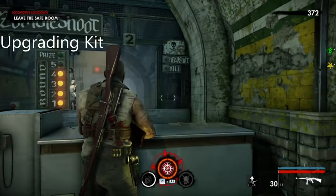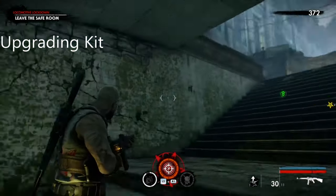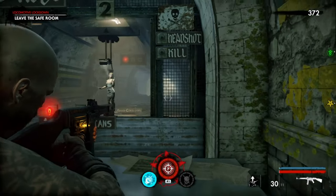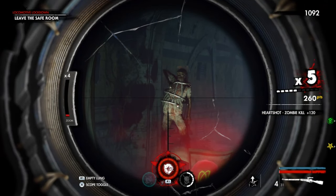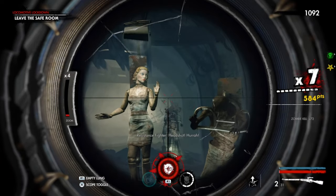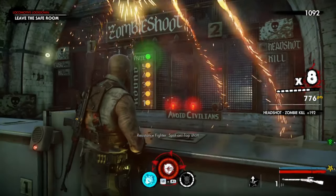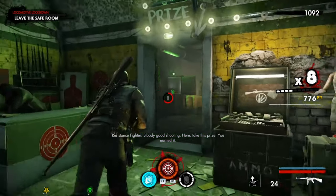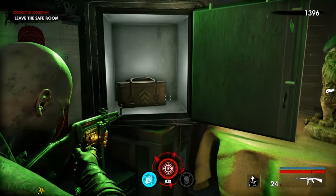Okay guys, for the second upgrading kit in the chapter two area — the first one you get up there, this is the second one. You come down to the shooting range and you do his prize challenge. There we go, we have completed the shooting range and here is the box that we receive. It's the upgraded one, and that is the second upgrading kit.